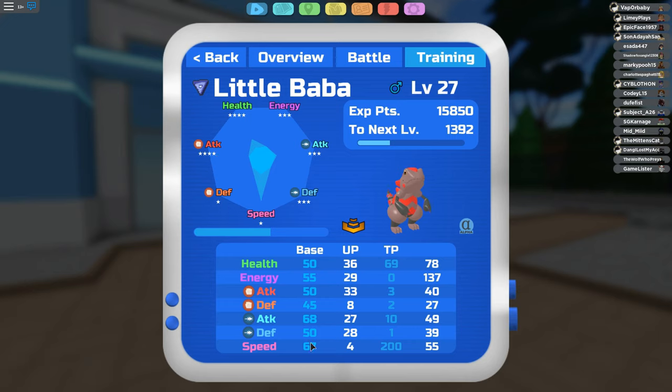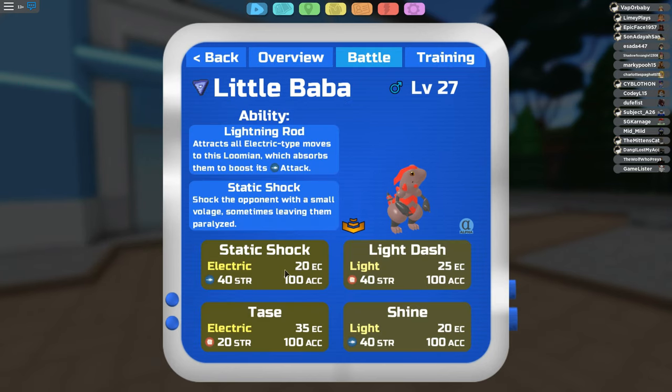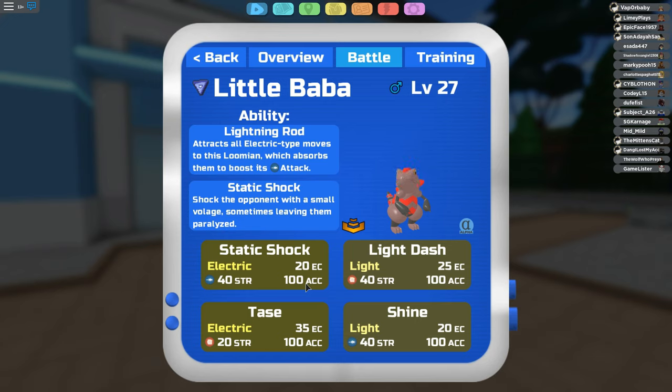Definitely pay attention to your Lumion's top two stat areas here, because you always want to train in two stats — the better those two stats are, the higher they'll be and the better the Lumion will perform in battle. If you go through stats and moves, make sure you pay attention to this section here. These are physical moves, these two right here, and you'll get an idea of its special attack when it has this indicator right here.